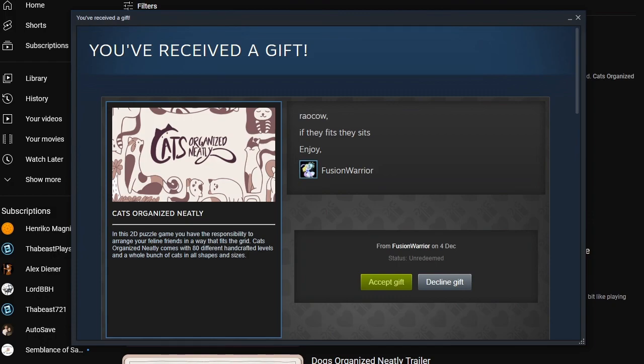Hey there everyone, this is Raukow, it's Christmas Advent Zone. Today's a confusing day because the gift and the ambush kind of share the same space here. So we're going to start here. Fusion Warrior's back. I'm sensing a theme with the games they're sending and it's very subtle. Raukow — if they fit, they sit. Enjoy Fusion Warrior. And the game is called Cats Organize Neatly.